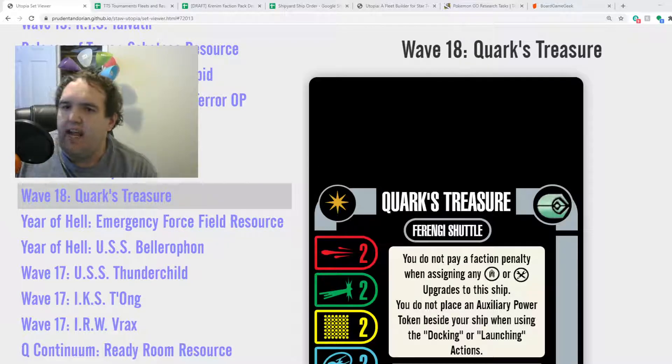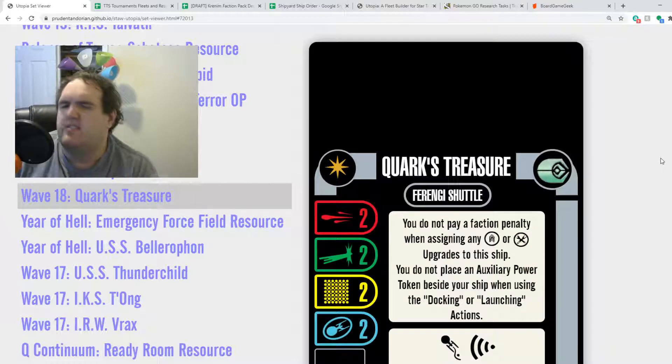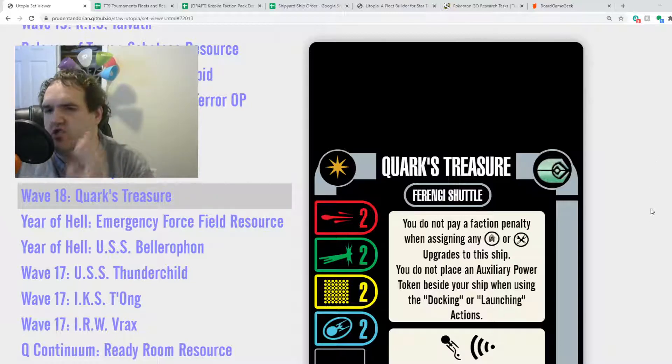Welcome back to the shipyard. Today we're talking about Quark's Treasure. This is a ship that has had a fair bit of prominence in nationals and worlds, because it was a shuttle — well, it still is a shuttle. There's something to being able to put a whole bunch of stuff on a ship, dock that ship, make that ship safe, and transfer stuff to a capital ship and get a whole bunch more stuff.